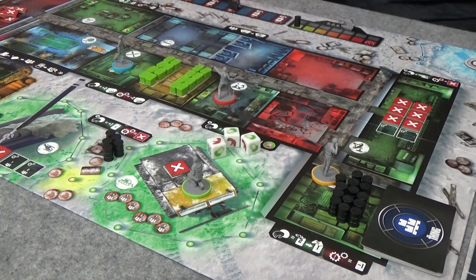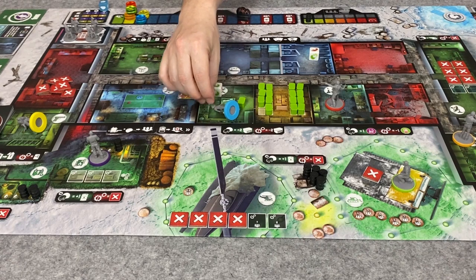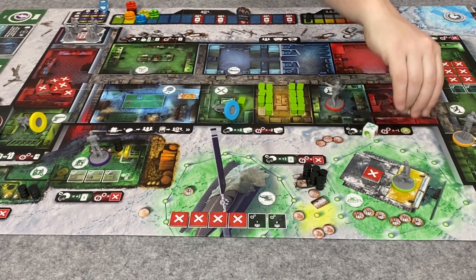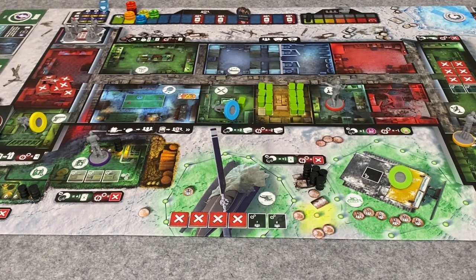We roll again — the exact same result. We need keys, food, and a test bag. I'll assign these to Knowles. He spends one suspicion to cancel the alien threat advance, then uses his special power to put just one food into the kitchen. We roll again and get repairs. It's only useful for Clark since he's in the repair location. He suffers two suspicion movements and then performs the repair action. That fixes the snowcat damage token. Those are all three of my characters done.